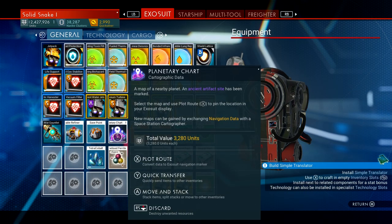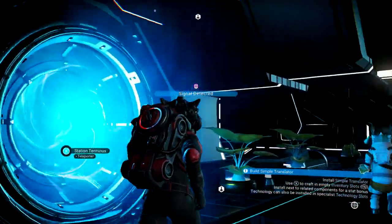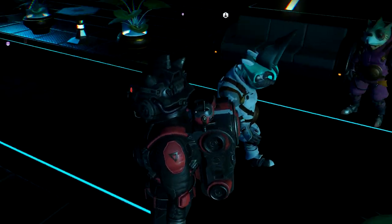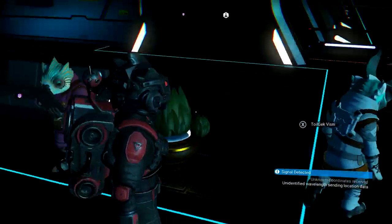You can just use it while you're in your inventory. Plot route — signal detect. You can buy directions instead of asking people for directions now! And look at this guy walking around — that's freaking me out. They didn't walk before, now he's just walking around.